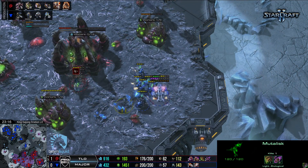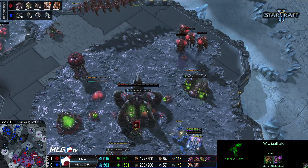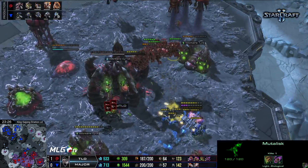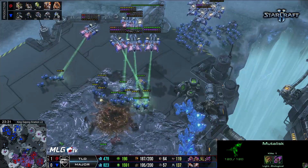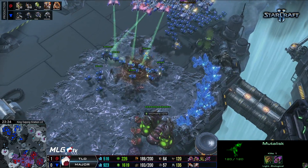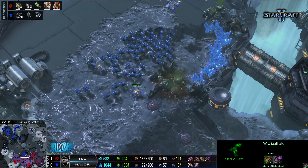TLO feeling pumped, placing out two Ultralisk Caverns. Meanwhile a drop in the main base — the Hive is vulnerable. The Mutalisks trying to back up and deal with that, but the Hive gets taken out. Another great drop from Major, and he's always doing something else — in the middle of the map his entire army is surging forward, taking down the base in the middle. TLO is back down to four bases, unable to expand his territory.